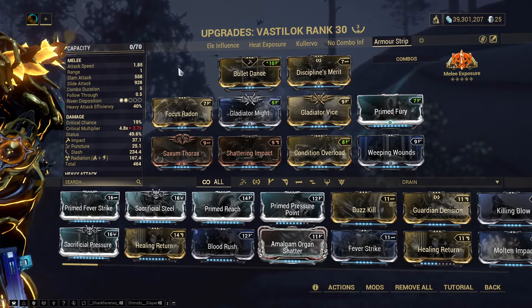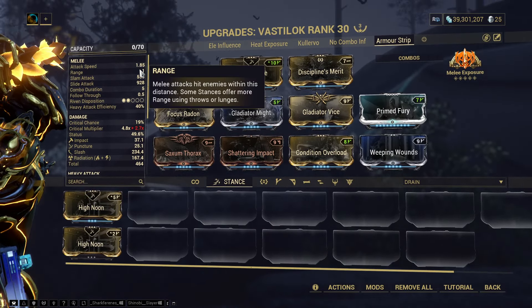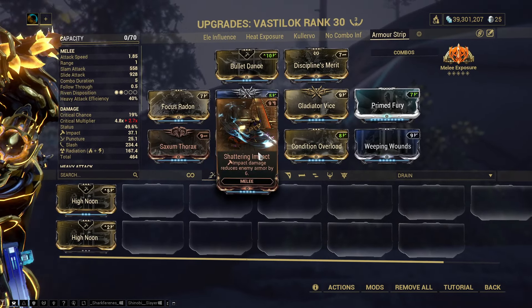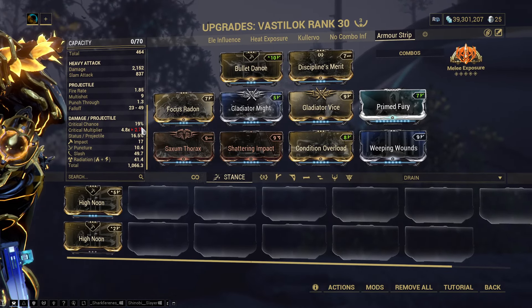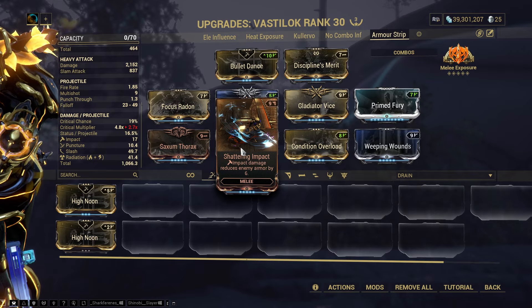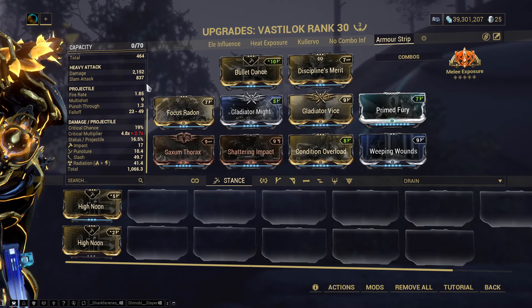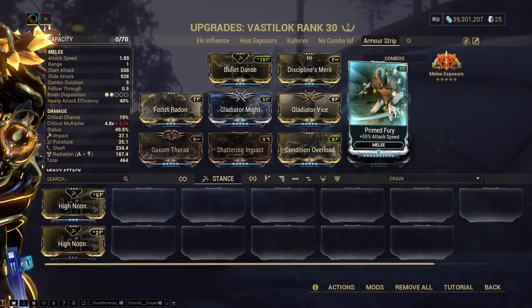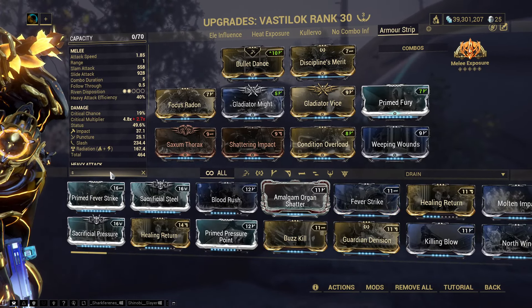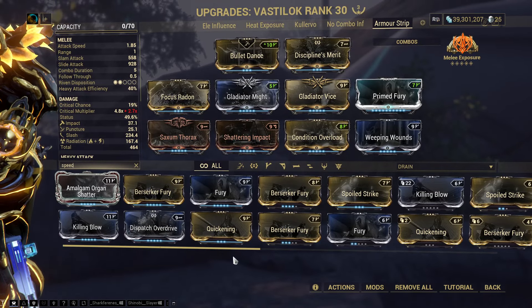Here is the Vastulok build — running Bullet Dance, though High Noon with high attack speed would technically be better. Sax and Thorax increases your impact status proc chance to proc Shattering Impact. The reason Vastulok basically instantly armor strips is due to a weird interaction between this mod, impact status, and firing nine bullets at a time. Stick some attack speed mods on — if you don't have Primed Fury, use Quickening and Gladiator Vice, or Quickening and normal Fury. Avoid Berserker Fury since we're not getting kills. Quickening is recommended.